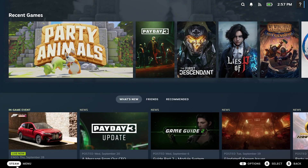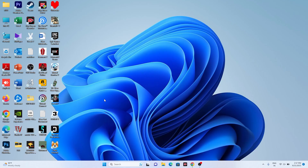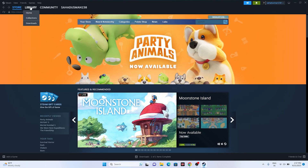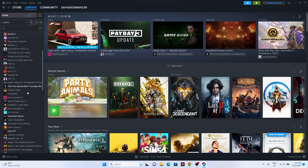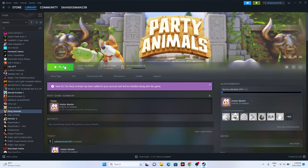To exit Big Picture Mode, go to the Steam menu, click the power icon, and select Exit Big Picture Mode. You'll be redirected back to the regular Steam interface. From there, go to your Library, navigate to Party Animals, and try launching the game.